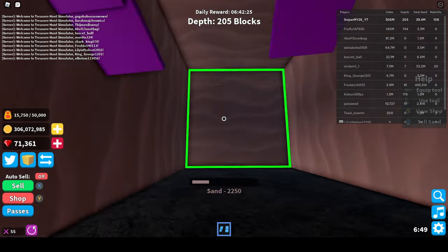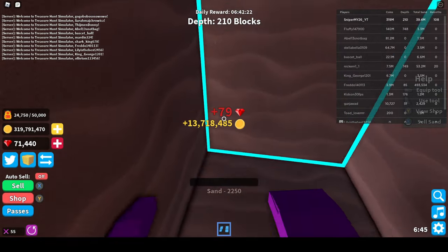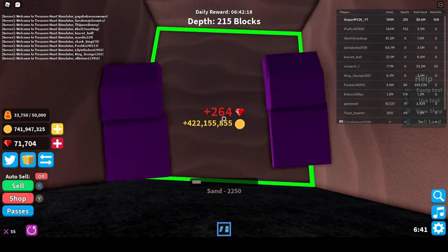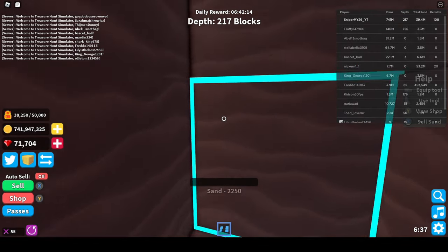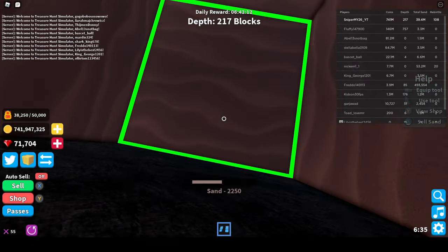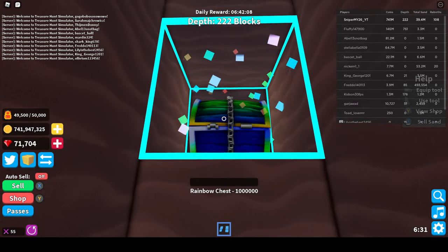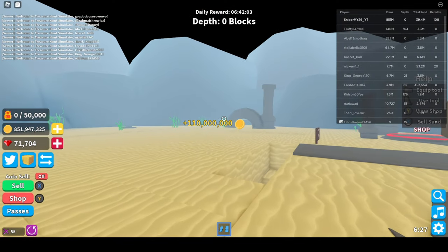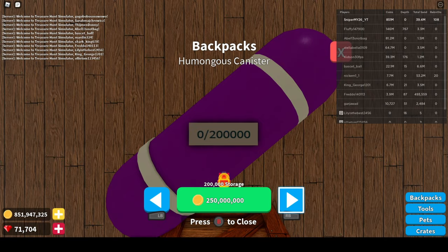Let's find another good chest and get back to it. Apparently we didn't need to cut because right after we got a Mars chest that gives us so much — now we have 741 million. And we found our rainbow chest, which is exactly what I was talking about.